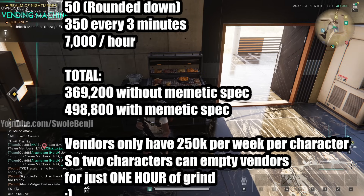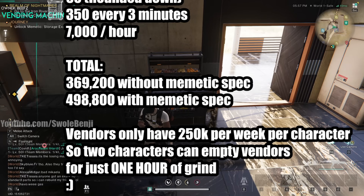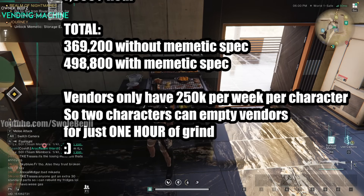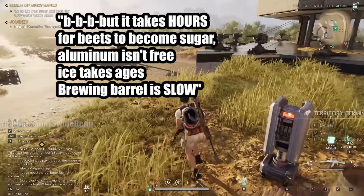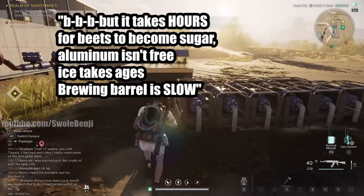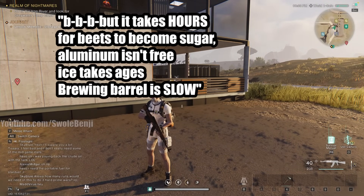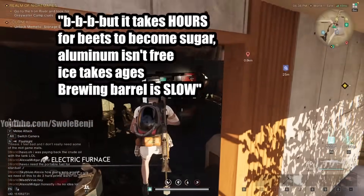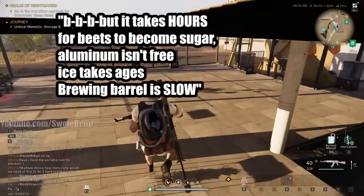Here is the final total: 369,200 energy links per hour without memetic spec and 498,800 with the memetic spec. The vendors only have 250,000 per week per character — two characters, your main and your alt, and you can empty the vendors every single week for just one hour of grind. You set all this stuff up, go to bed, wake up, it's ready to go, you sell it, you're done for the week. You grind that area for one hour — it's an MMO-ish RPG, grinding is part of these games.